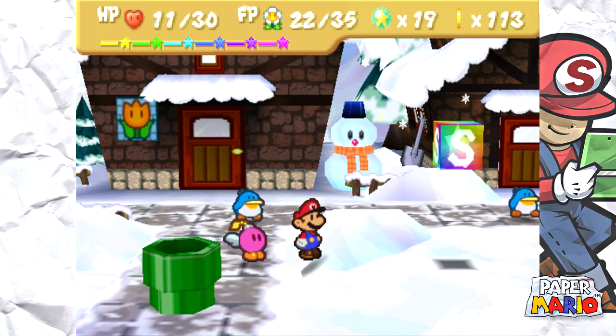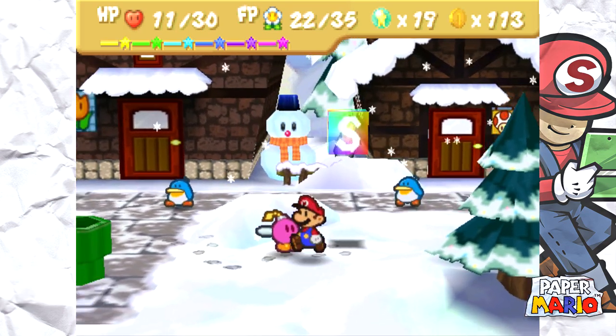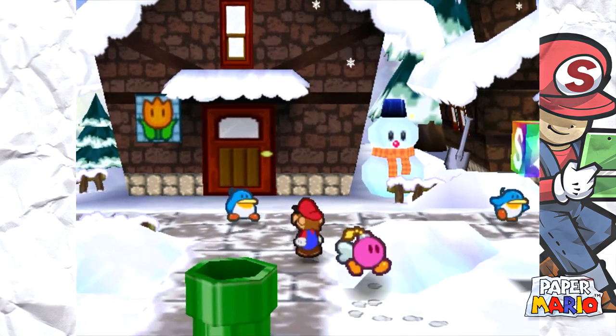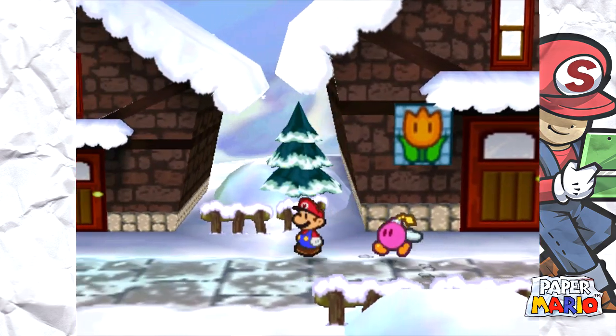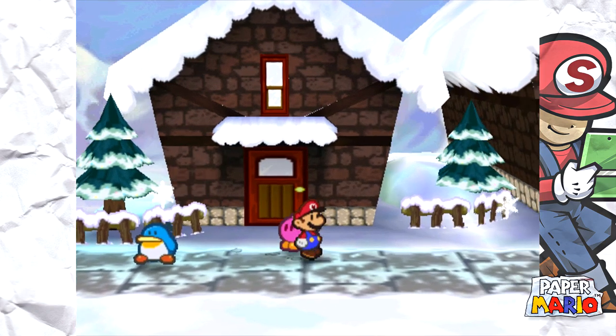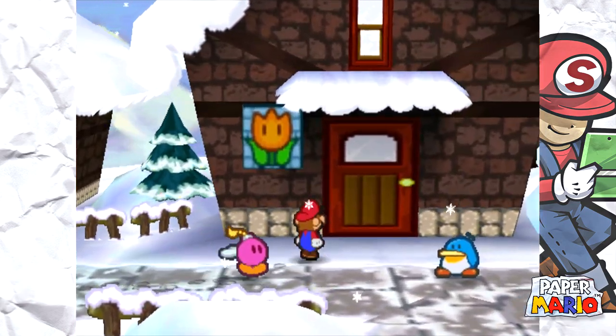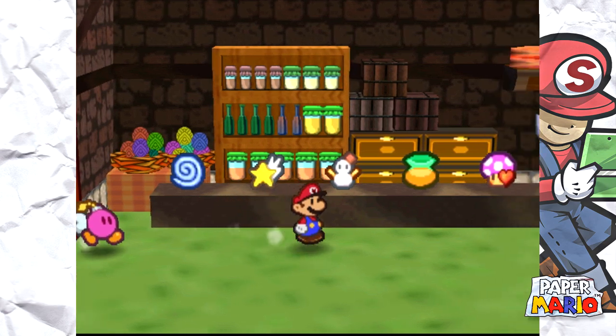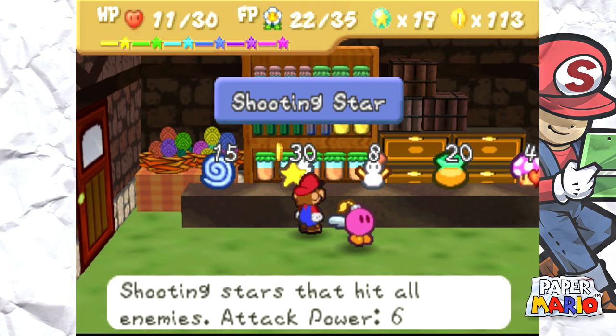We are directly underneath the Star Sanctuary, which is pretty nice. We have a job to do — find the seventh and last Star Spirit. Before we begin, do me a favor and drop a like on this video. I think we're just gonna try to explore this place, maybe talk to these guys and find Merlin's son, because he is apparently the leader of this area. Let's hit up this item shop and see what kind of cool items they got.